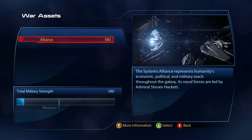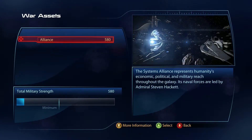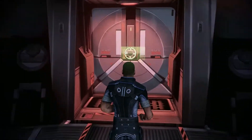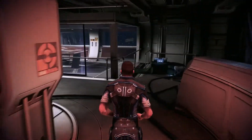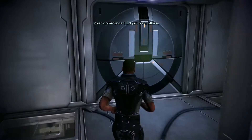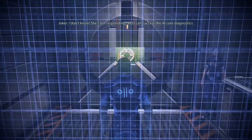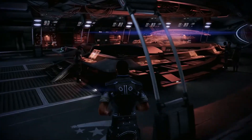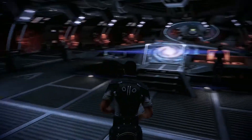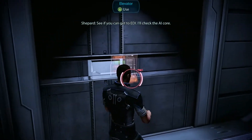He's a cool guy. Alright, no update to our war assets. Commander — EDI just went offline. What do you mean, offline? I don't know, she's not responding. I can't access the AI core diagnostics. You better get down to Deck 3. Comm systems are going haywire — whatever's happening is centered on Deck 3. See if you can get to EDI. I'll check the AI core.